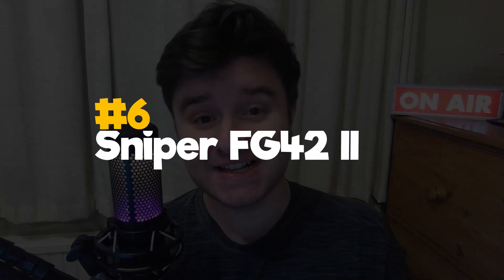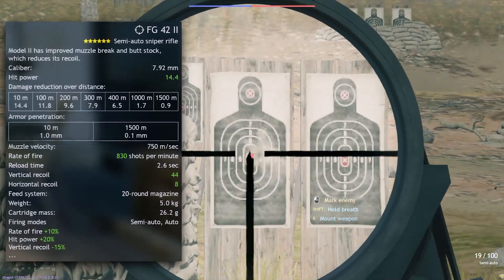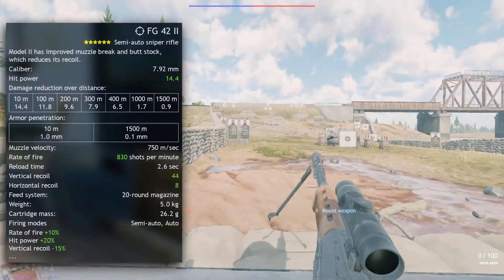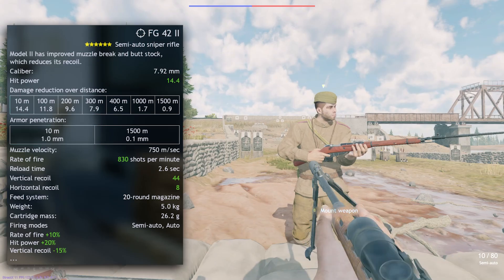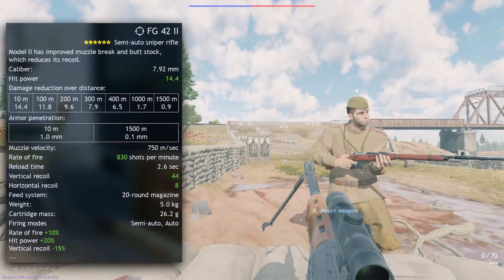We're finally at 6th, which is the Sniper FG-42-2. A monstrous base damage, fire rate, reload speed, and super minimal recoil for a full auto rifle — it is an absolute beast and one of the best weapons in the game without a shadow of a doubt. The only downside is that it has no bayonet and quite low ammo, so make sure you give soldiers equipped with this a large ammo pouch and an axe melee weapon to charge with.